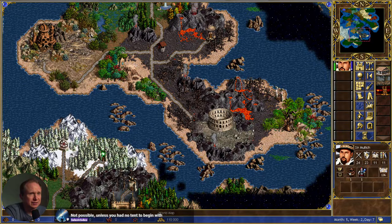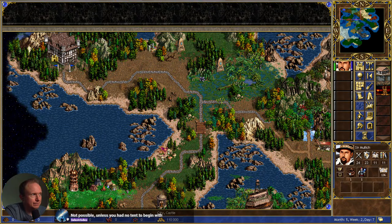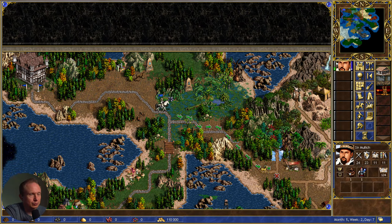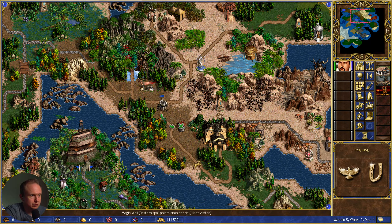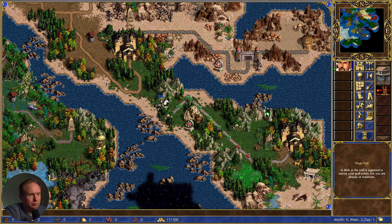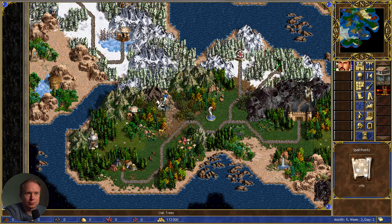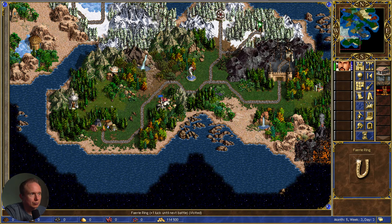I'm skeptical of if it's possible to beat this fight without losing the tent. Almost messed that up. Expert archery it is. Unless we didn't have the tent — got it. Town portal. I would like to buy one tent. Thank you.